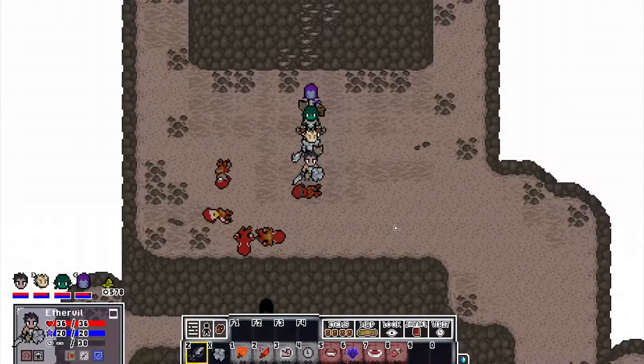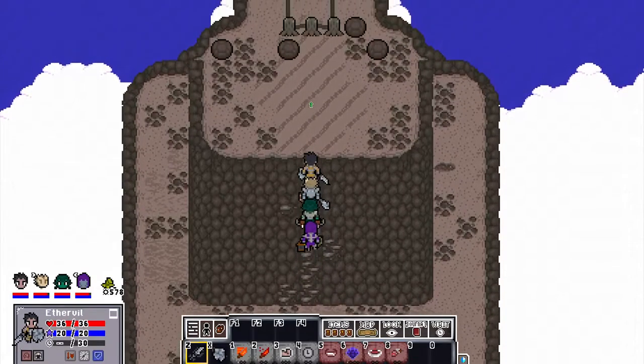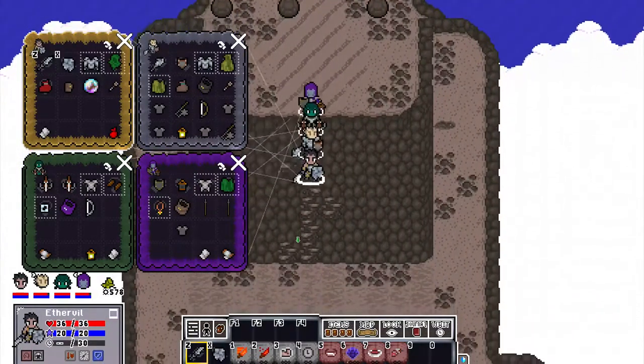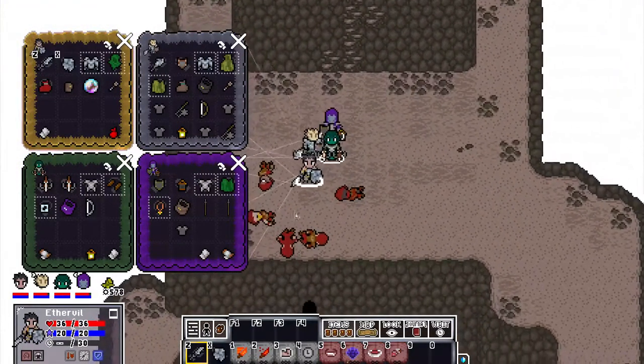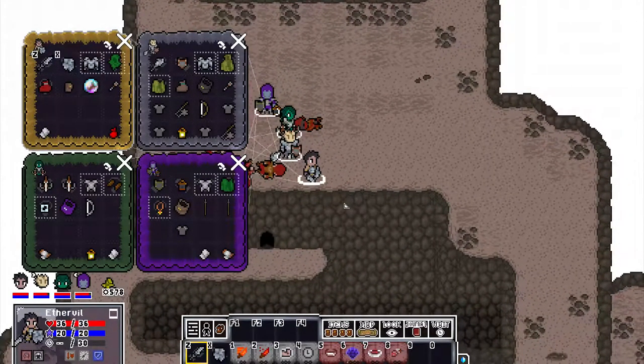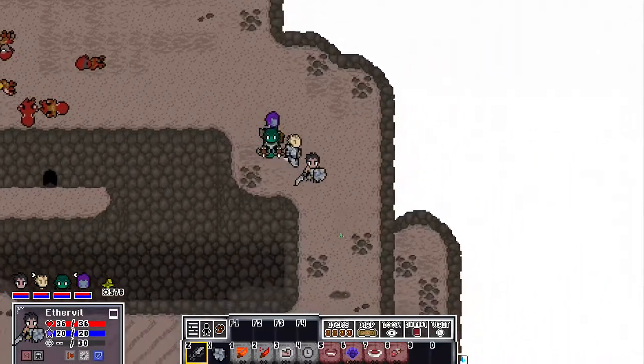Greetings everyone, my name is Eterville and welcome back to my Let's Play of Voidspire Tactics. During the last part, I removed the Aero Stone from this stabilizer, and you can see it's in Eteron's inventory. We fought a boss encounter with all these troops from that mysterious organization, led by Celia earlier, but she escaped. So now let's scale back down the mountain and return to the scientist.